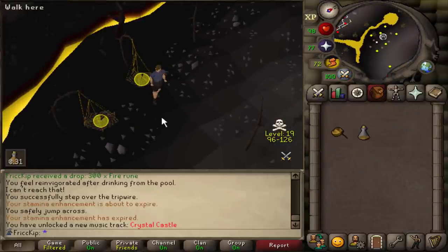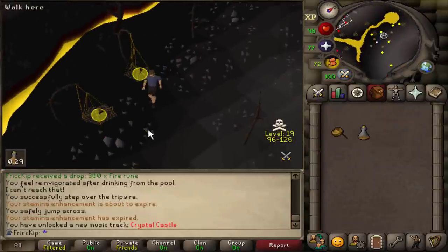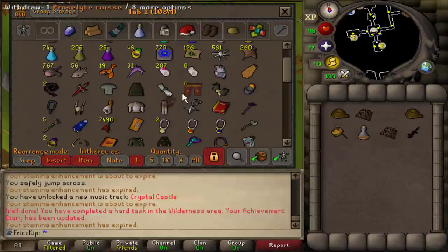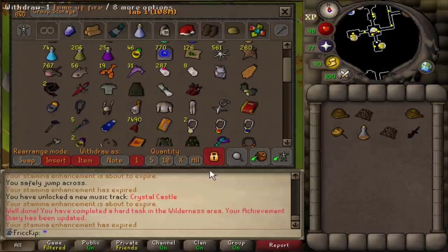Looks like I have to go catch a Black Salamander. While we're here, may as well catch two — one for Spook as well, plus she doesn't have the Hunt level to catch them anyways. That was a hard Wildy task — and can't forget it of course. See you later, Dragon Boots.